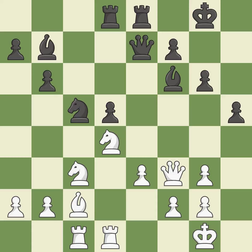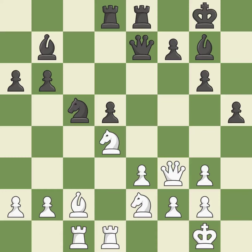This moves the queen to safety — it is excellent. There were worse moves, but also something much better — it is an inaccuracy. The best choice is this one. This mobilizes the knight, allowing it to control more of the board.